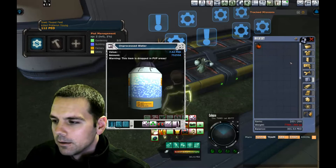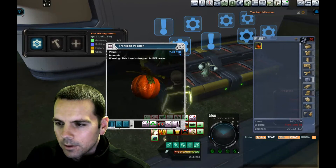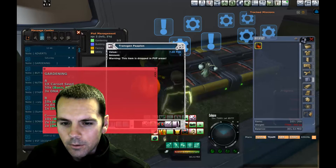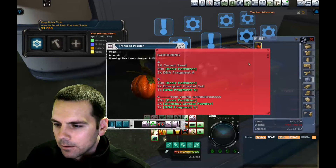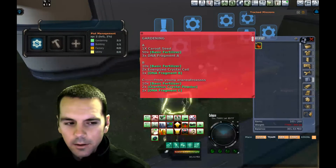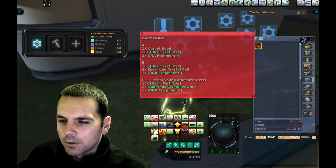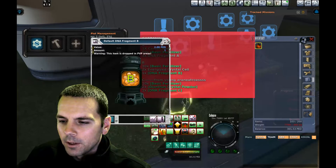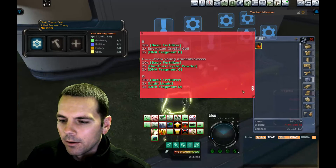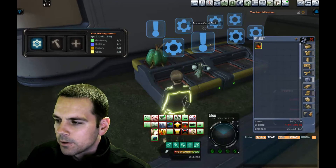The other thing I got was 7 transgen papillons, 7 PED worth. If you want to look at what went into this harvesting process, I have a tracker here with the ingredients: one karut seed, 50 basic fertilizer, DNA fragment A, DNA fragment B. It seems like you're getting your money's worth back, but I'll have to do some further in-depth calculation on that.